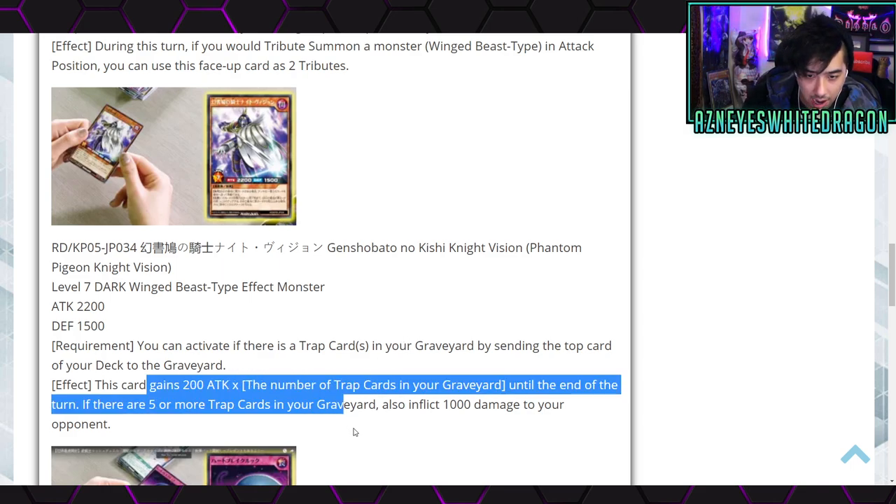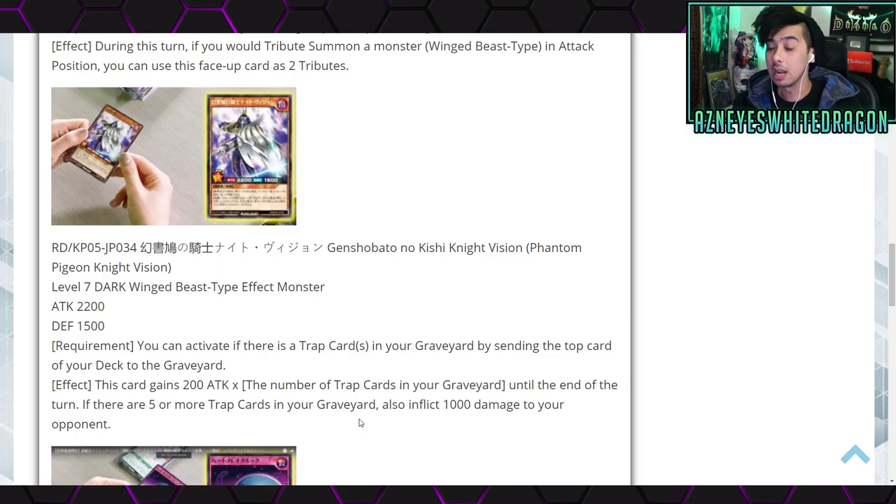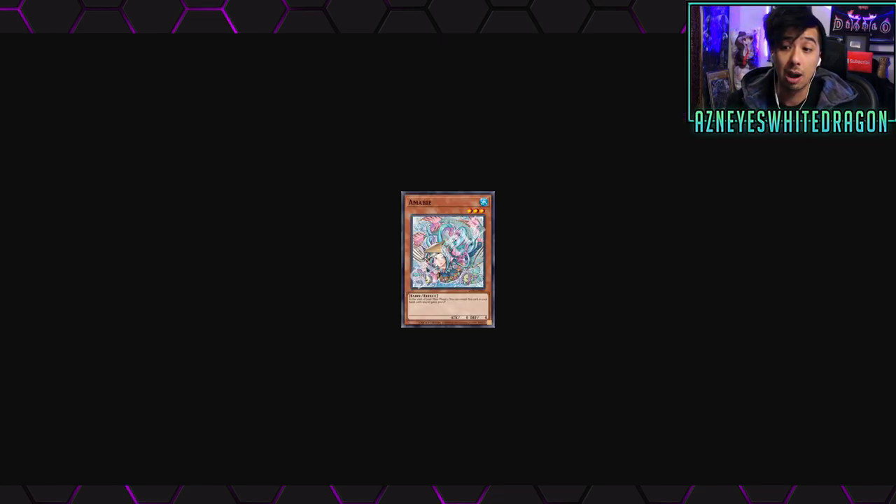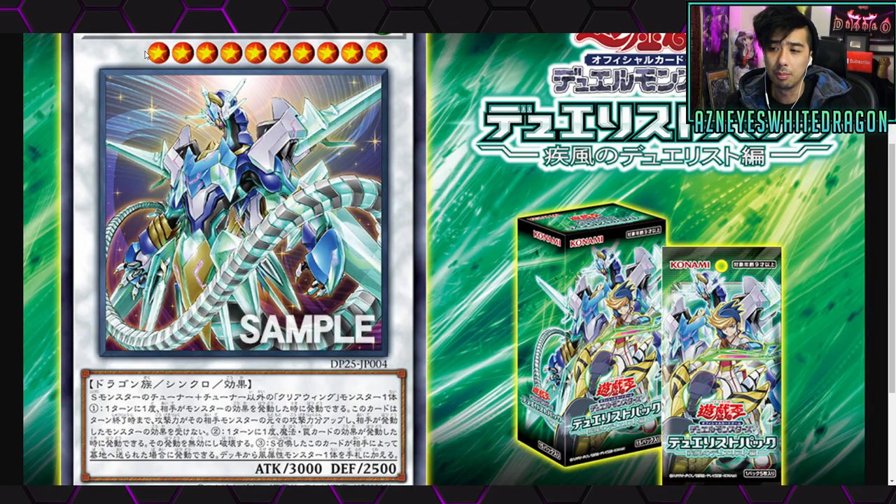If you can get out two Visions and do 2000 burn, and if you have five trap cards in the graveyard that's another 1000 potential damage. With 2200 attack that's pretty decent in Rush Duels. The Phantom Pigeons might actually become meta — I haven't been keeping up with it, but if you guys know what the meta is in Rush Duel, let me know in the comments below. That's going to wrap up the video — let me know what you think of these cards down below.